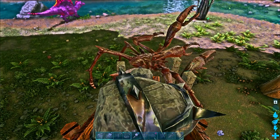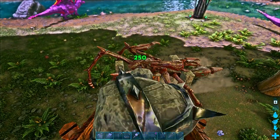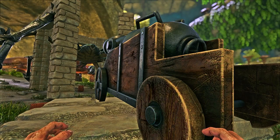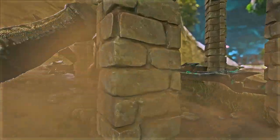I prefer the pillar method personally, and the reason why is because of how the catapult turret works. The only way to knock out a Carcanos is either via cannon or catapult turret. If you use a cannon, you'll be able to knock the Carcanos out in one shot, but you'll ruin the taming effectiveness.